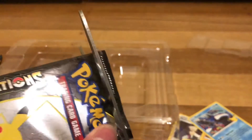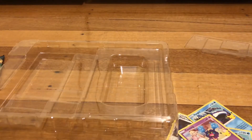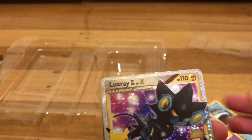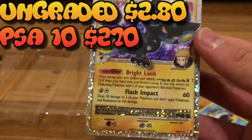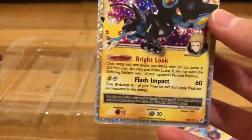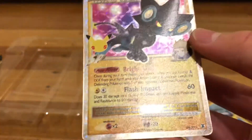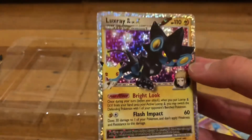The final pack of today's video. Here is the code card. We have Groudon, we have Xerneas, we have Zacian V, and most importantly we have Luxray. I think this is one of the cards that's actually worth something. Look at the sparkles — the sparkles look amazing.